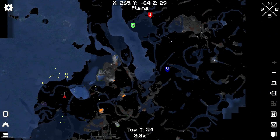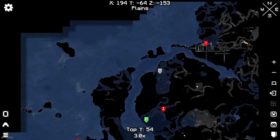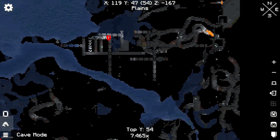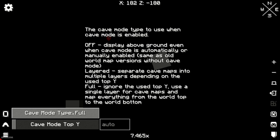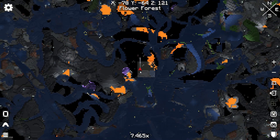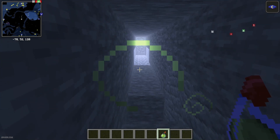For example, you can find a fortress, players' houses, or underground player bases, and so on. Go into cave mode, activate cave mode, and boom — you see everything you want on the minimap or full screen map.